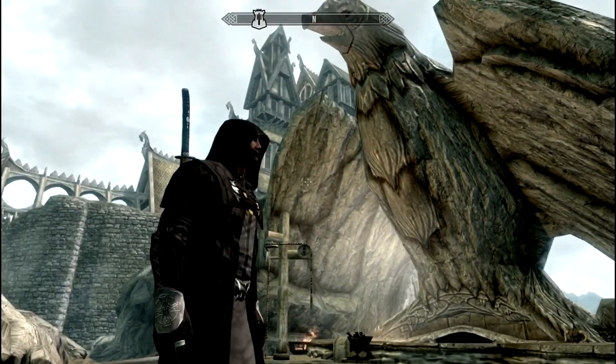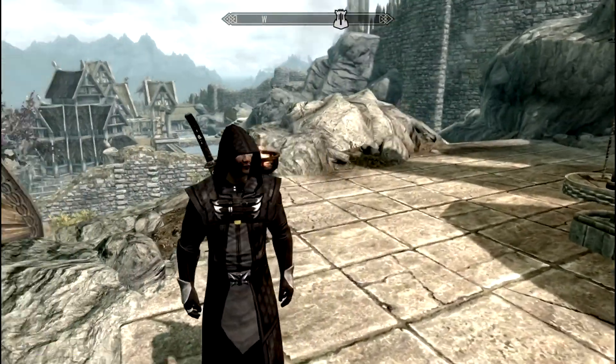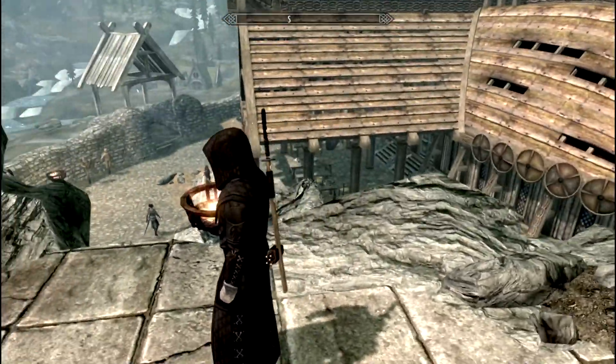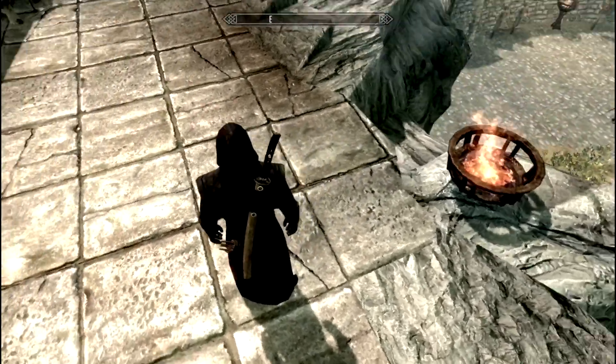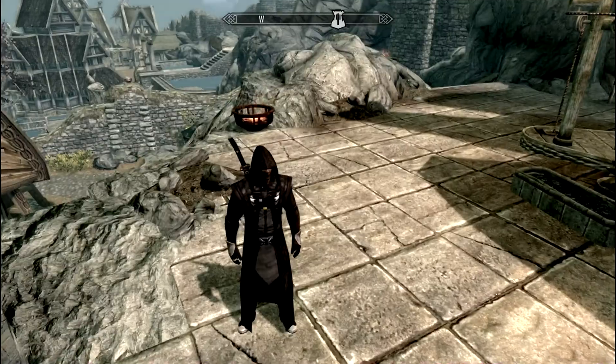Nonetheless, look — the cross on the gauntlets, on the shoulder, or in the biceps and triceps location in the upper arm. The hood actually has a cross — look at that — on each side. Very, very cool armor.